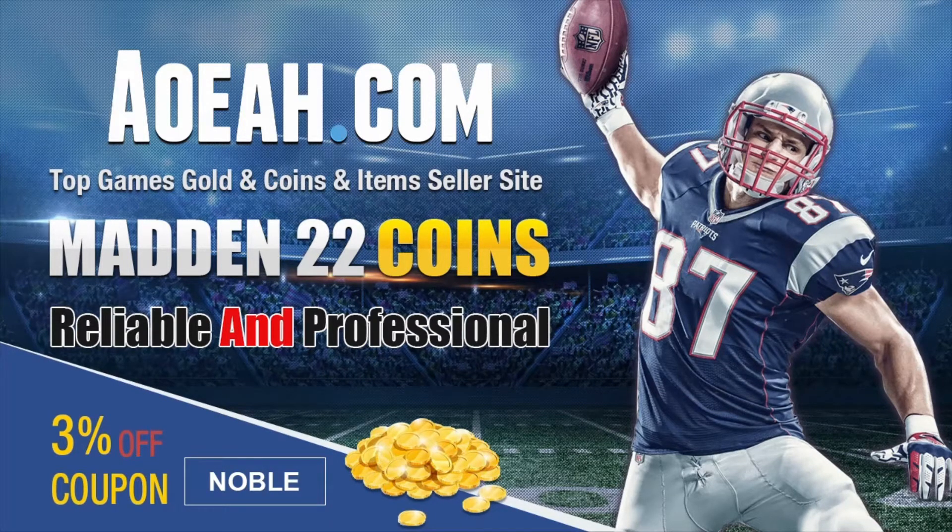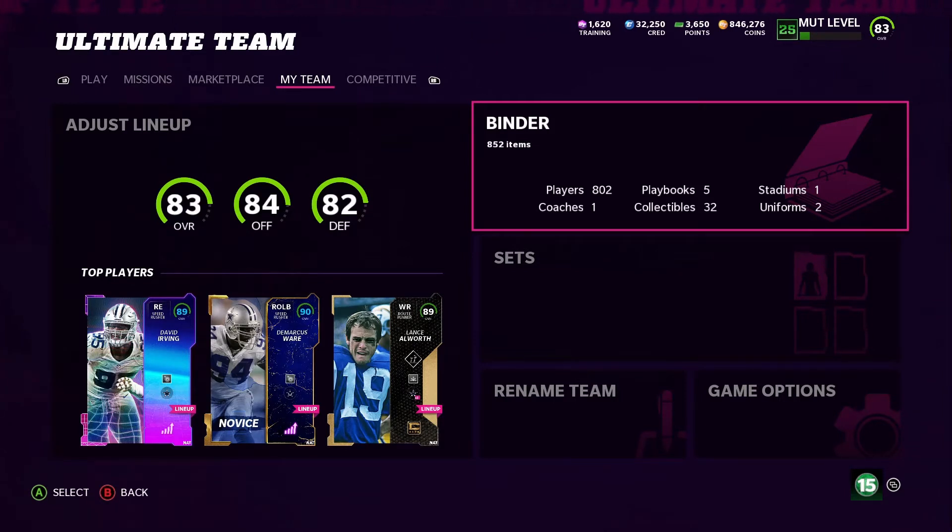What's up, fellow Madden soldiers! Today we're going to be completing the Saquon Barkley set. I have a few more cards and I'll be able to complete a set. I've come to the conclusion that he already comes baked with X-factors and abilities, so I'm not going to fully power him up — I'm just going to complete the set, add him to the squad, and use him. Before we start, if you've been liking the content please drop a like, subscribe to the channel, and hit that notification bell. Without further ado, let's get started.